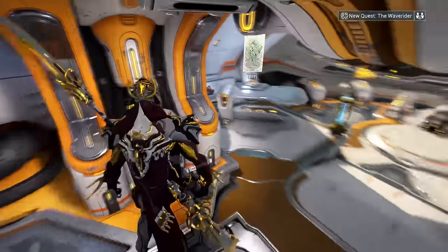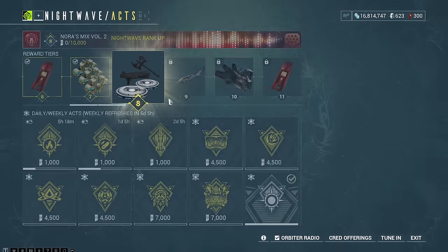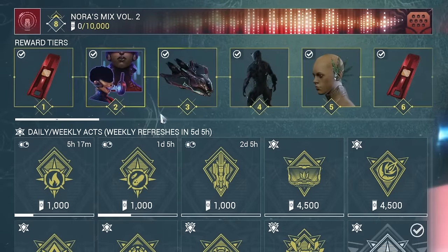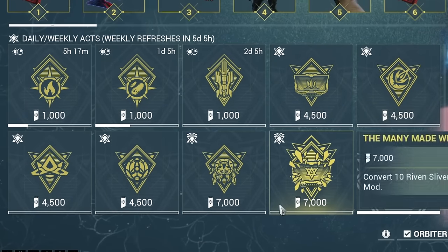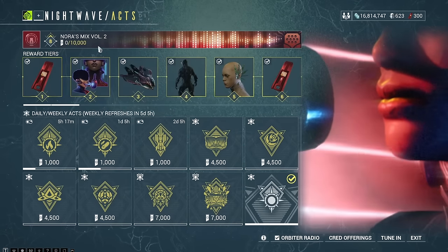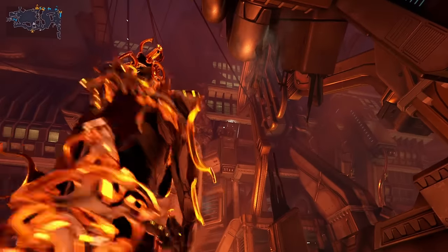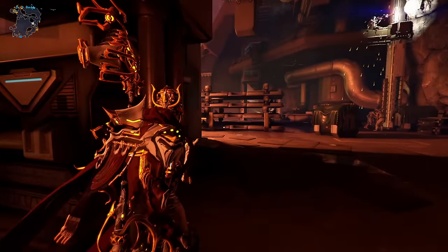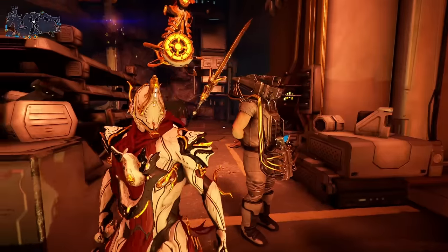You will find the Nightwave console on the left side of your orbiter when you run into the cockpit. Nightwave is basically nothing but a free season pass for everybody who plays Warframe. At the top you will see which level grants you which reward, and at the bottom you will have weekly and daily challenges that you can complete to get Nightwave experience, which you need to level up your rank. You'll need 10,000 XP to rank up once. As a new player, you probably won't be able to do all of them, especially the big ones, but I highly recommend just looking into it.